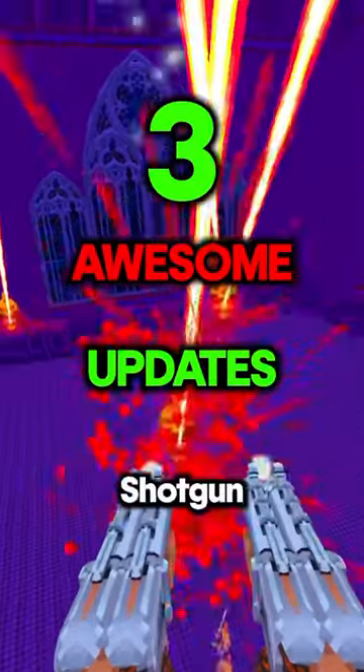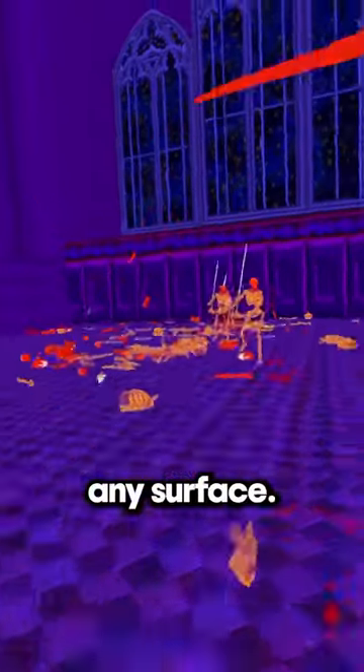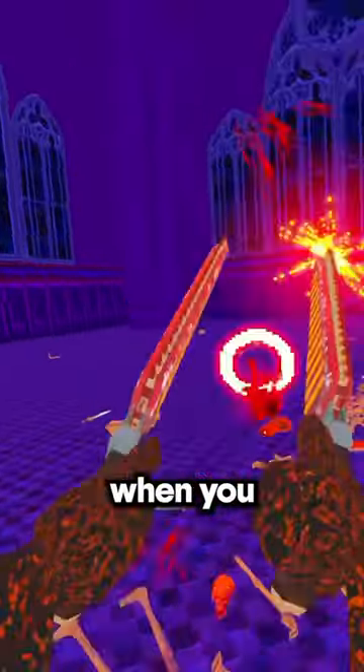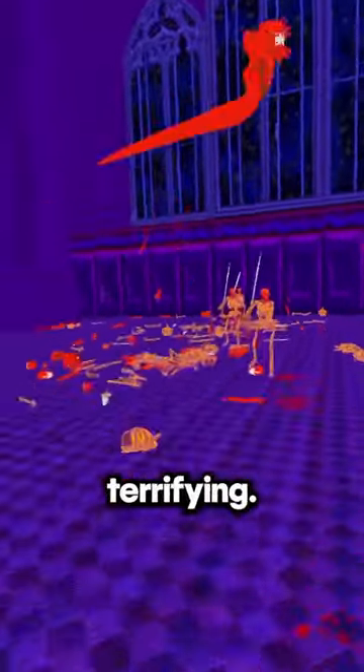Three awesome updates in Rilla Shotgun. First is the new crawler enemy. They can crawl on any surface and they fly at you when you get anywhere near them. These guys are really fast, there's a lot of them, and they're terrifying.